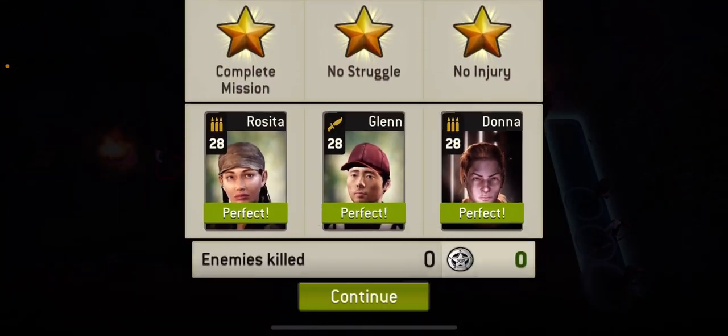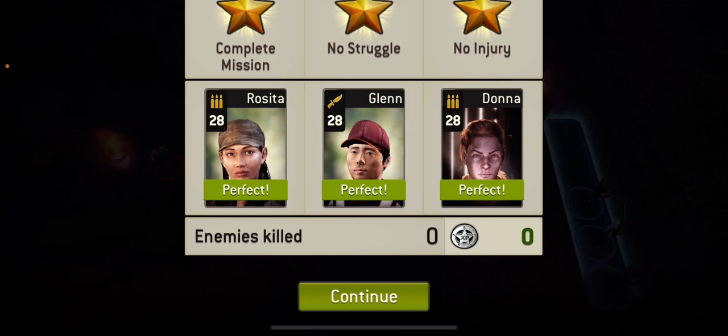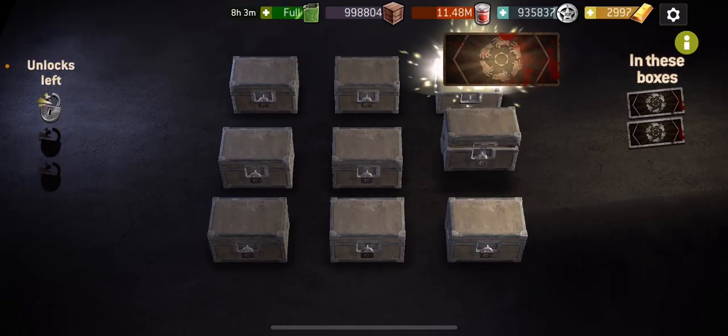If you can get those two walkers on the top right to go towards the line, you can actually make it in two turns, which is really helpful when you get to rounds above round 67. But for these rounds it should be doable most times as long as the boxes aren't blocked. I hope it helps and thanks for watching.